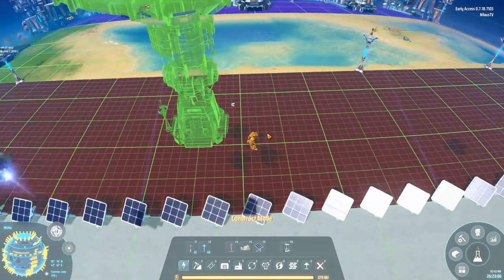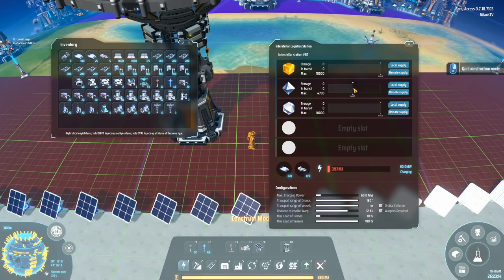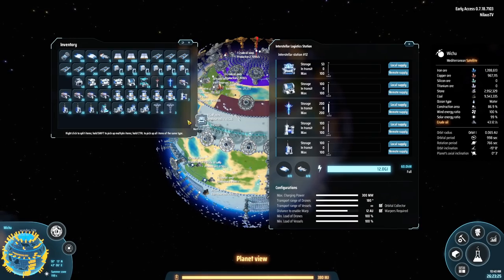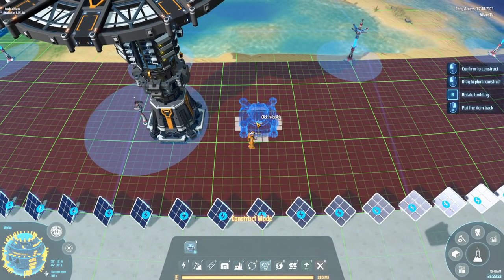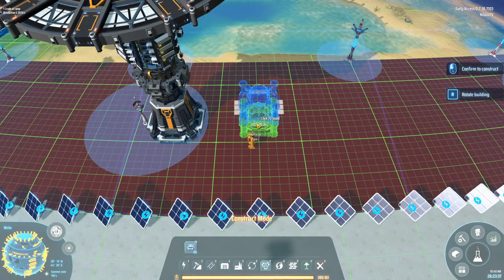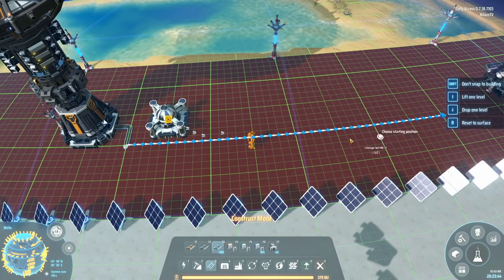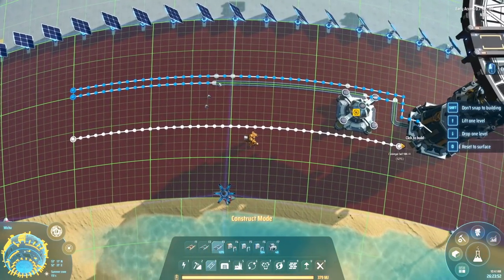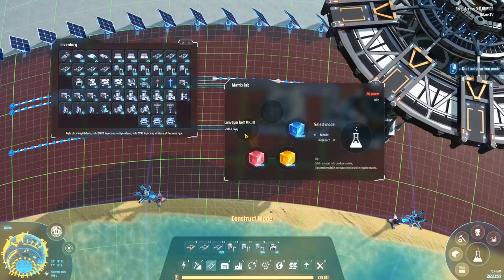I'm going to get the yellow science, and that will be diamonds and organic crystals — super nice. I'm going to take half plus half, and then go to my hub which is really conveniently nearby. Now it's time to make matrix labs. I'm going to make these matrix labs in a consistent manner. We're going to have one input, or one output, like that. And another output. And then we'll have the return. I think that's a good setup. And this one will be making yellow cubes.